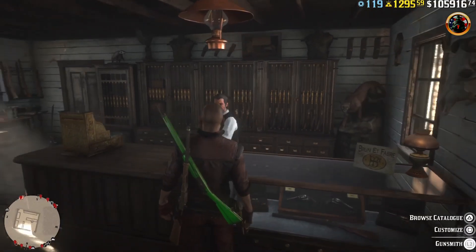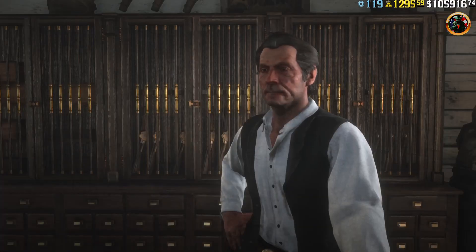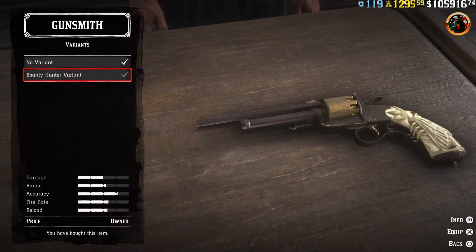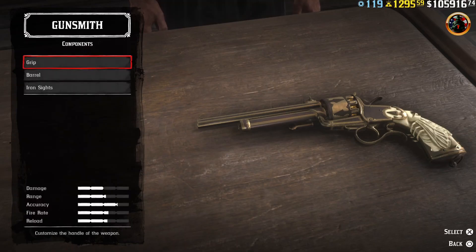As soon as you see that the component item is active, immediately enter it. Bingo! The components are active when the bounty hunter variant is selected. Finally, we can install the neon skin.